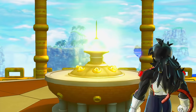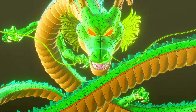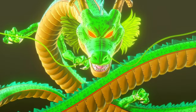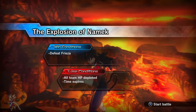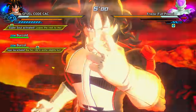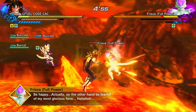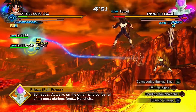Now let's cover characters unlocked by summoning Shenron and choosing the 'I want more usable characters' wish. First, the best ways to farm Dragon Balls: the fastest method is farming parallel quest 23, which you unlock after clearing PQ 22 and progressing through the story mode.